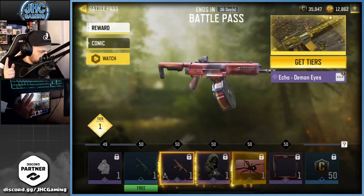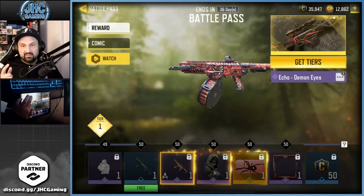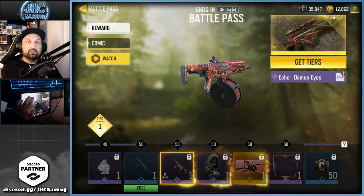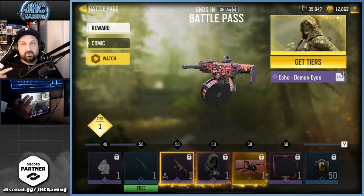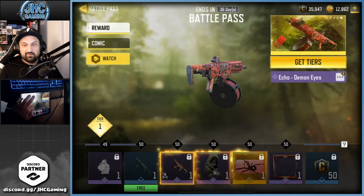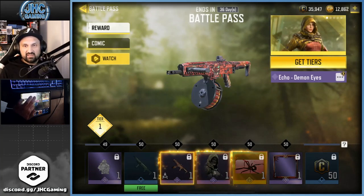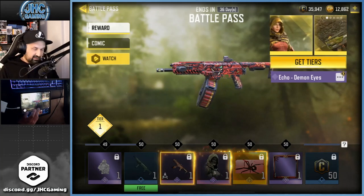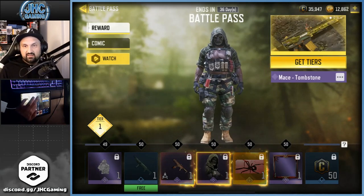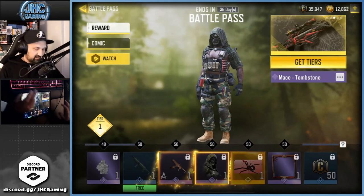The HG40 skin is not great either — forest floor, not impressed. At tier 50 you get the new Echo weapon. It's an epic skin with a drum mag and a different sight — really nice. You get one free version and one for the paid pass. Cannot wait to try it.